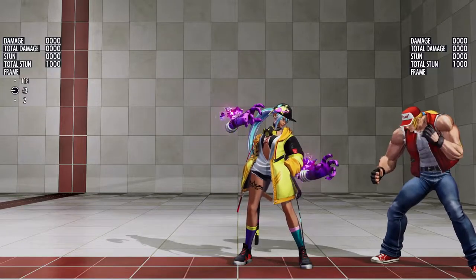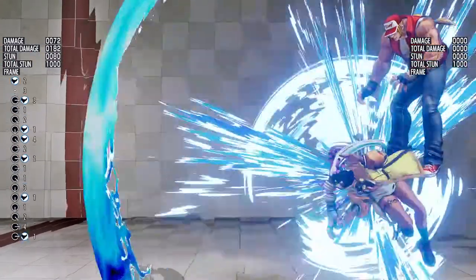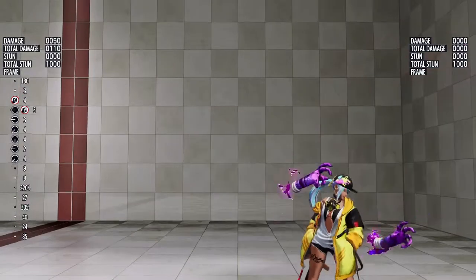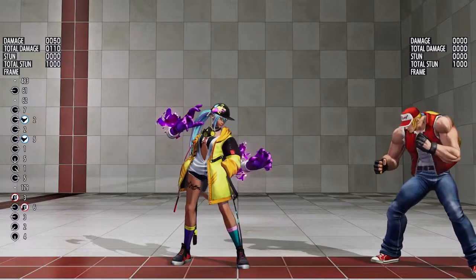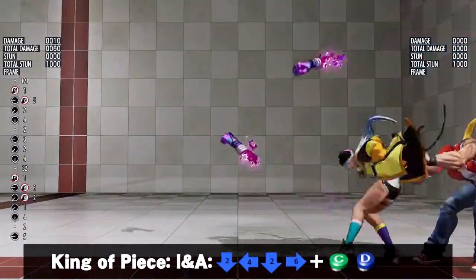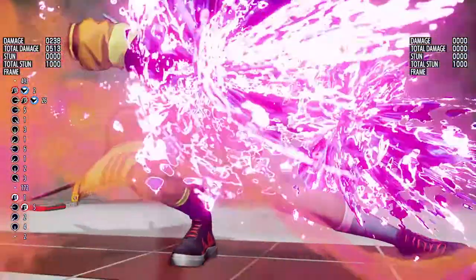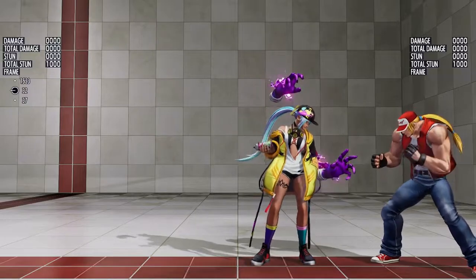Wildstyle is especially dangerous in the corner, as you have all sorts of follow-ups available. Because of how high your opponent is launched, you really have to time your next attack. However, there is one move you do not need to time at all, and that is Isla's Climax: King of Peace, Isla and Amanda. The active frames on this move are quite good, making super cancels quite generous.